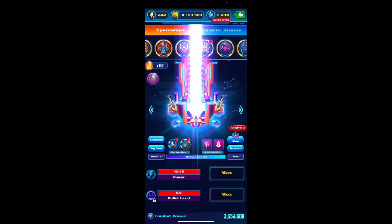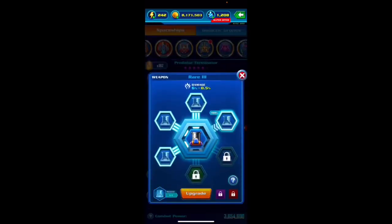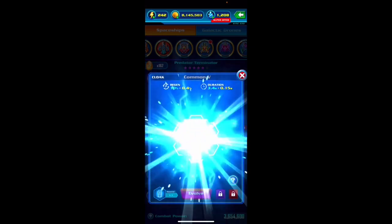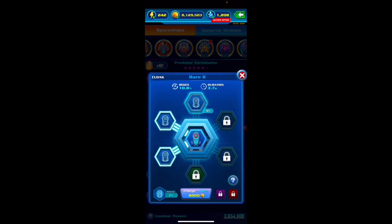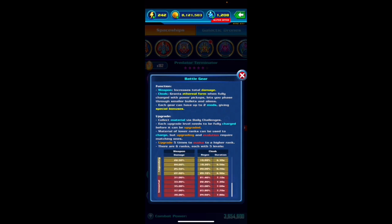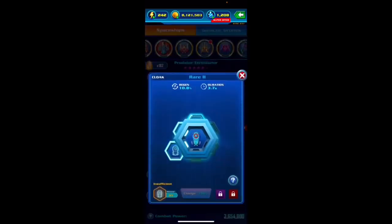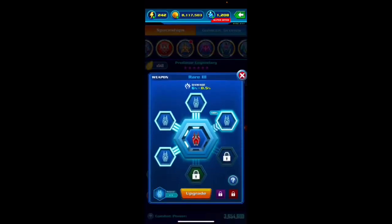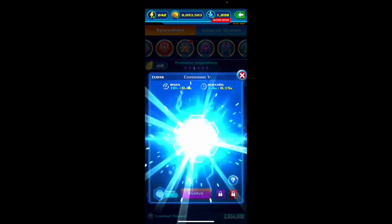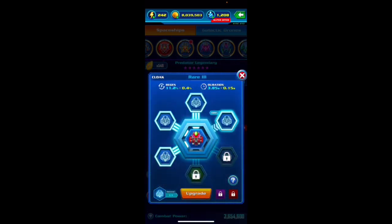I was wondering with all the upgrades how much more they would have helped me in the new content, but I waited for my military chess quest. The maximum time you can get for the ethereal form is 7.9 seconds — that is a lot, granted it will take a really long time to reach. It's crazy to know that the charges take parts — that's very helpful to know.